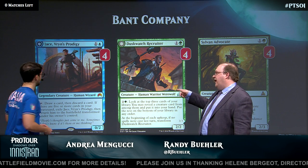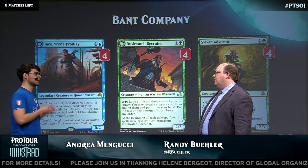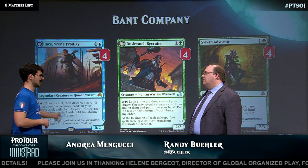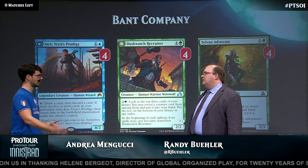I've seen some lists starting to shave Jaces, but I think it's just so good — mostly in the mirror match. In the mirror, the key is getting to flip Jace and start flashbacking Companies, getting card advantage and more advantage.